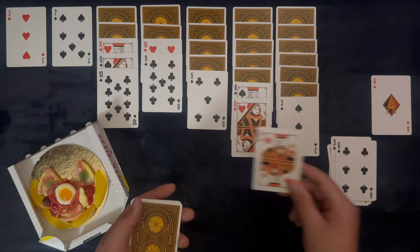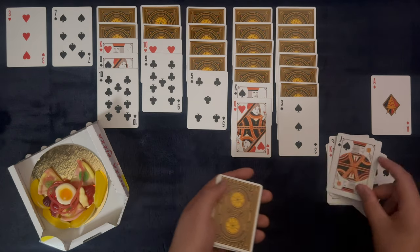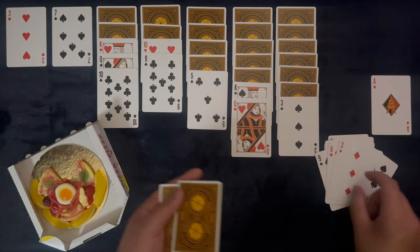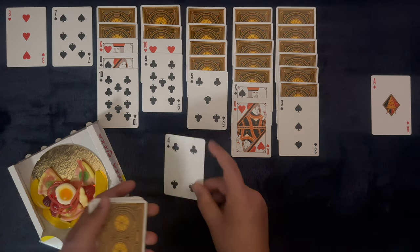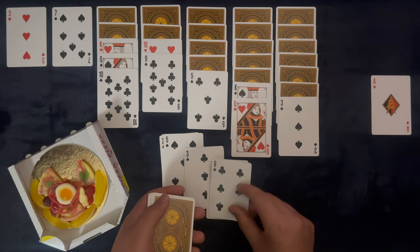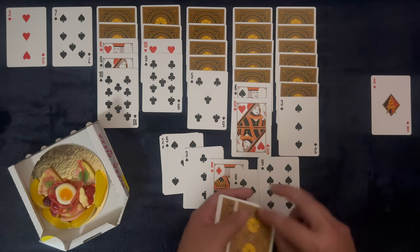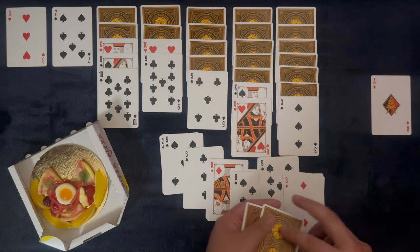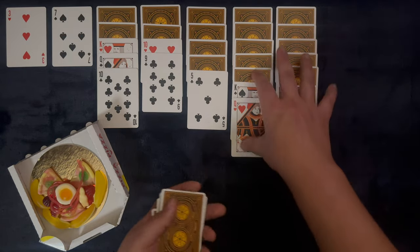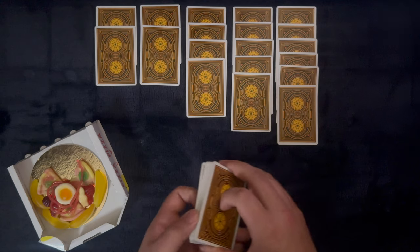It looks like that's the end of our second game, so hold the thought on the crazy pizza. There's nowhere for the 5, 3, king, 8, 9, 3, or 5. It happens sometimes — it's okay. A little bit of a premature finish, but it happens to the best of us.